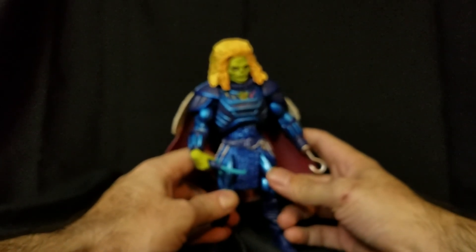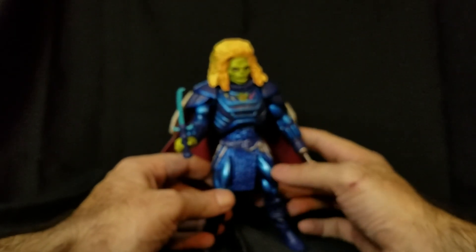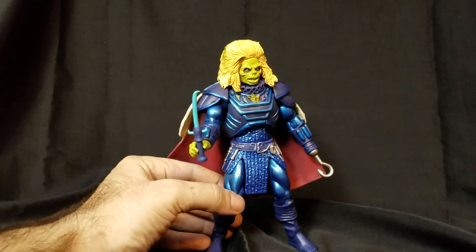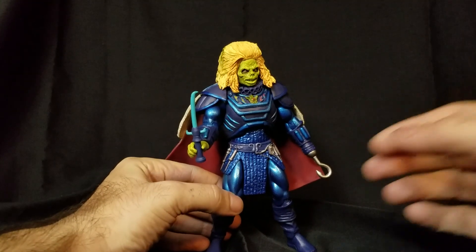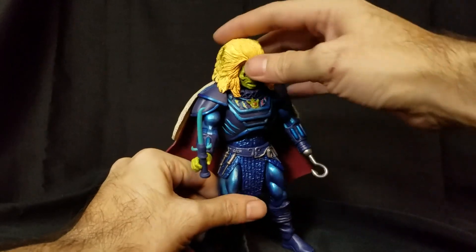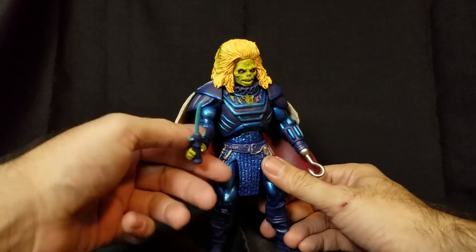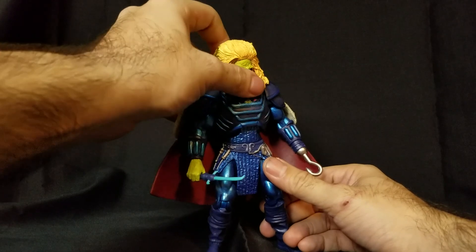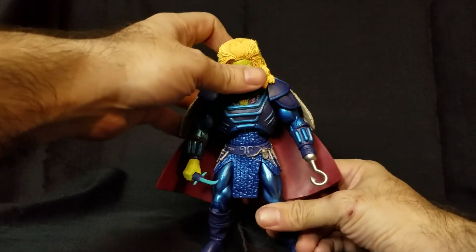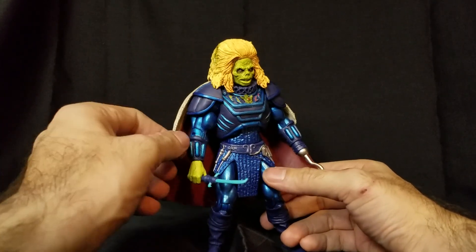He's shorter than the other figures, but they wanted to keep the same design elements as the other Masters figures — you don't want a smaller character — and I think it works. The colors are different shades of blue, whereas the movie has more black and copper. The issue originally was getting the likeness from the movie, so they went with what he resembled in the comic book adaptation. With the detail of the face though, this looks more movie-like to me, and I'm happy with it.